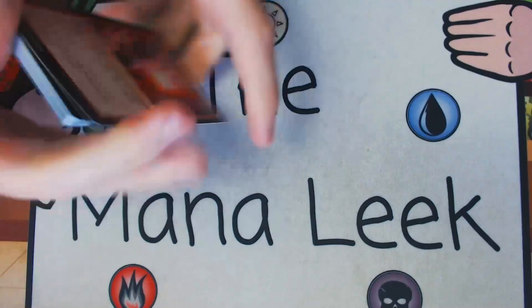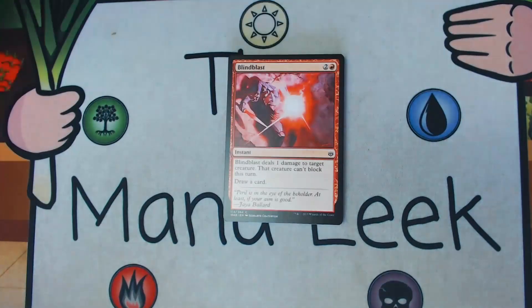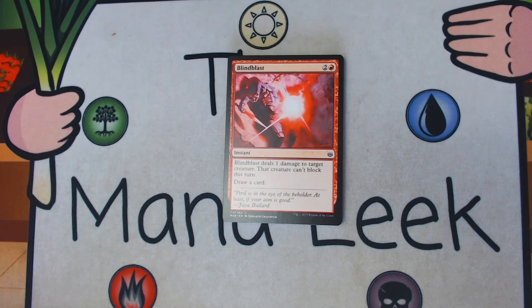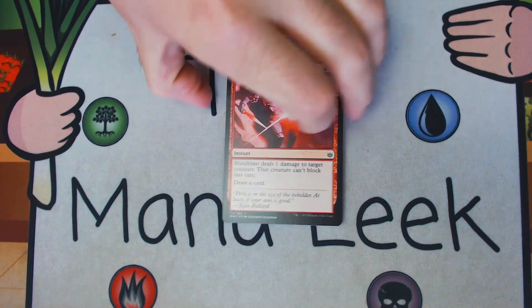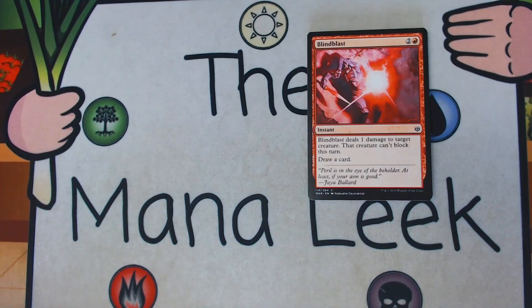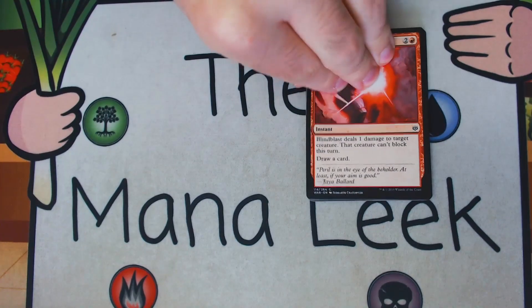This is one of those packs that just falls apart as you touch it. First card is Blind Blast — 2 and a red for an instant. Blind Blast deals 1 damage to target creature; that creature can't block this turn, then draw a card. I don't really care for this card. I don't think it's very good in any deck. It doesn't do enough, it's expensive. No interest, and certainly not a first pick.